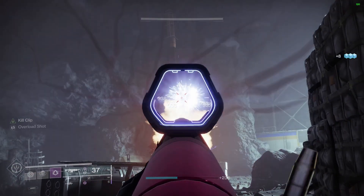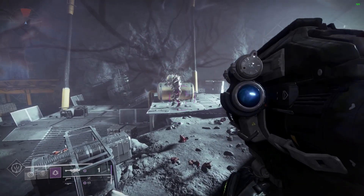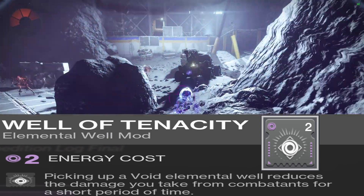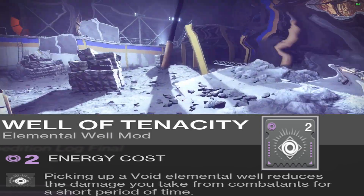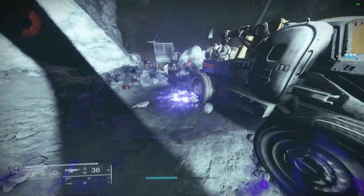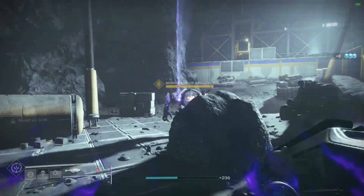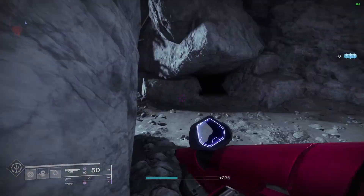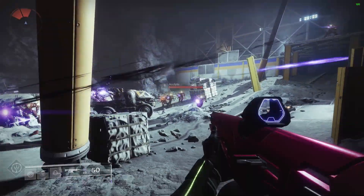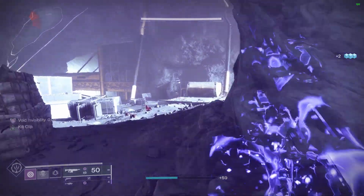For the hunter cloak, make that void energy for a special mod called Well of Tenacity — when you pick up a void well, damage taken from combatants is reduced by 50%. Because these mods have such low energy costs, this opens up slots for things like Lucid Finisher during grandmasters for heavy ammo for your whole fire team, Advanced Scout from the seasonal artifact, or any mod that suits your strike or raid.